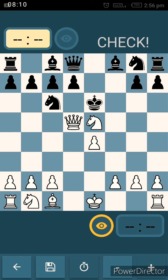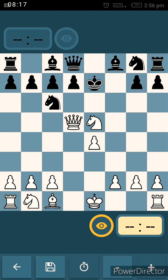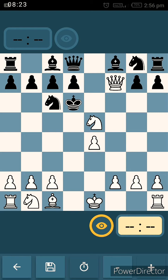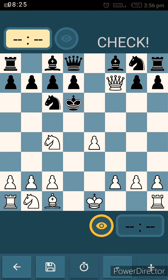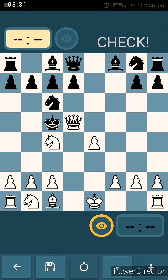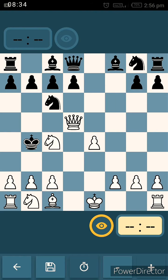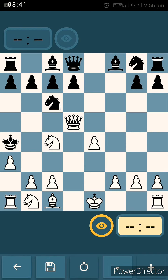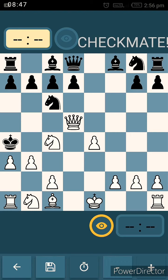So it's better for the king to go to e7. Then Qf7 check, Kd6, Nc4 check, Kc5 — the only possible move. Qd5 check, and again Kb4 — the only legal move. Now his game is being cornered: a3 check, Ka4 — he can't go anywhere else. And at last, b3 checkmate with a pawn. The power of a pawn! So that was the conclusion of the last variation.